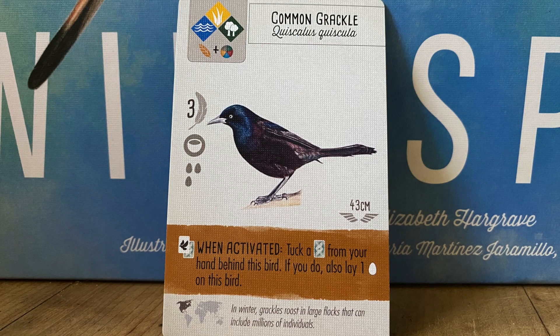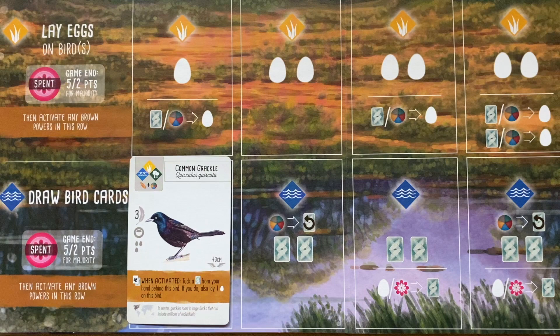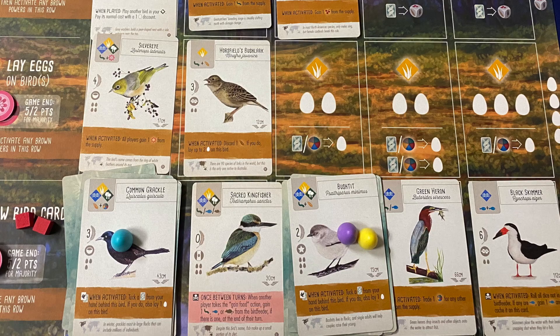Cards are hard to come by, especially since in the original game you'd need two wetland birds to reliably get two cards. However, now stick this homeboy as the first bird in your wetland, you get to consistently take a wetland action that draws two cards, tucks a card to get an egg, which can be the cornerstone of an excellent engine, one that wouldn't have been nearly as viable in the base game.